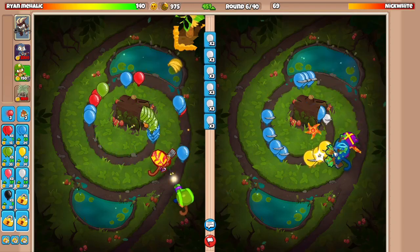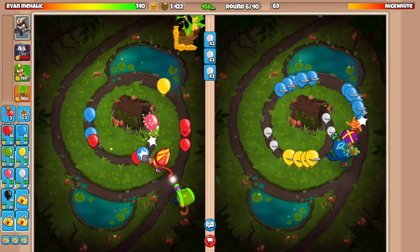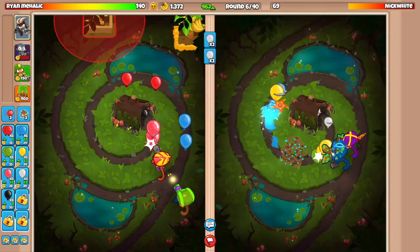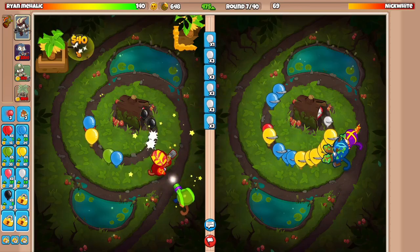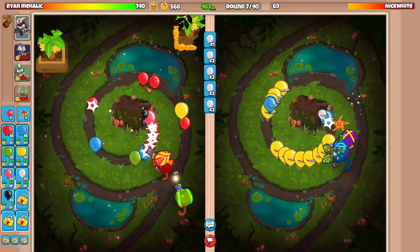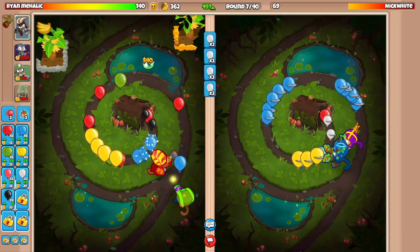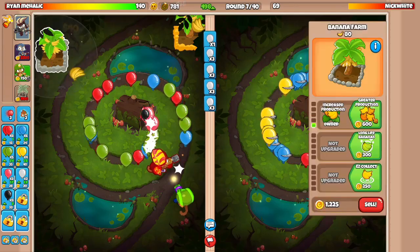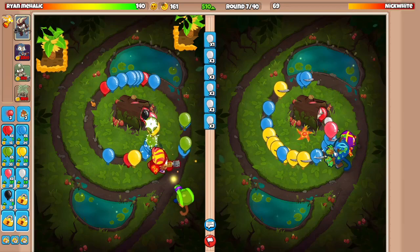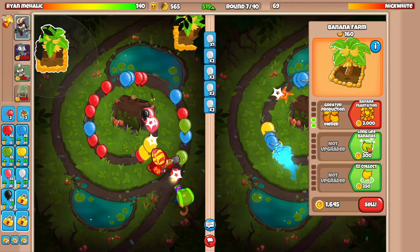We just need to save up for another farm here. Maybe I try playing a little bit more passive mid-game this time around, getting up more farms, and then killing them with MOAB-class balloons. I could also try waiting and killing them a little bit later. But then, are we going to die? Like, how would I defend the BFB?